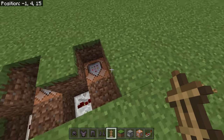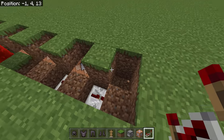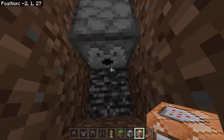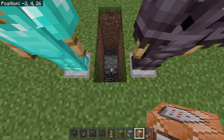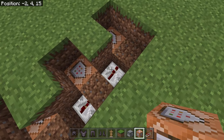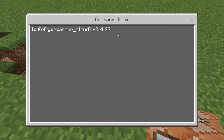Add another redstone repeater and command block. Change the tick delay to 3. Enter the TP command: /tp @e[type=armor_stand] using the first set of coordinates but change the Y to 4 — so it's negative 2, 4, 27. This moves the armor stand with the dream skin to the middle.